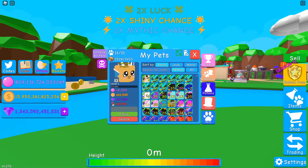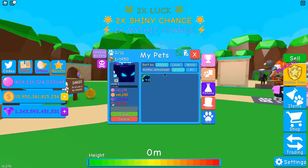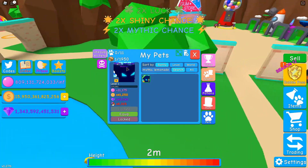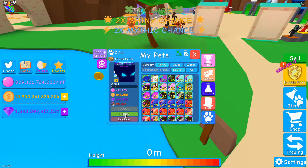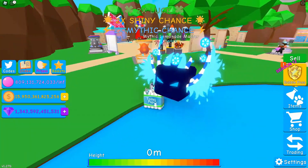Next let's go with mystic second tier. I don't know if we hatched one of these but we did! My one laptop that I'm borrowing from my dad keeps getting really lucky with stuff like this. Hatched a mystic lemonade master. Let's take a look at this — unequip that and equip this. Ooh that looks amazing!